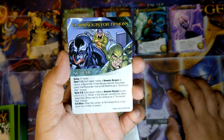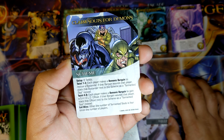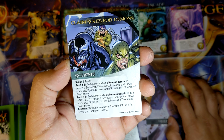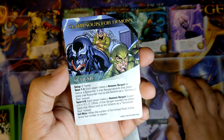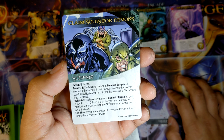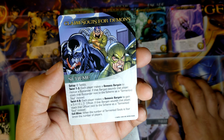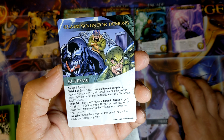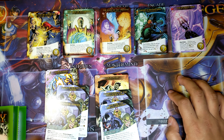And Claim Souls for Demons is going to be for Dormammu — but let's check it out. 8 twists. Twist 1 to 3: each player makes a Demonic Bargain to rescue a Bystander; if that bargain wounds that player, stack that Bystander next to the scheme as a Tormented Soul instead. Twist 4 to 8: each player makes a Demonic Bargain to gain a Shield Officer; if that bargain wounds that player, stack the Officer next to the scheme as a Tormented Soul instead. Evil wins when the number of Tormented Souls is 4 times the number of players. Ouch — so definitely going to be a Dormammu card.